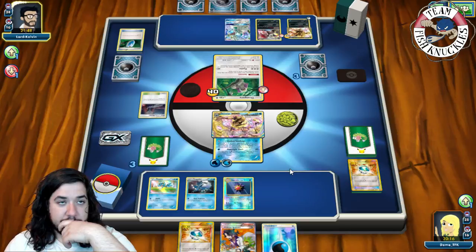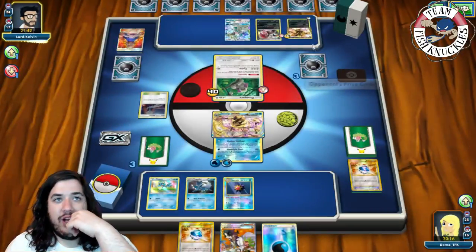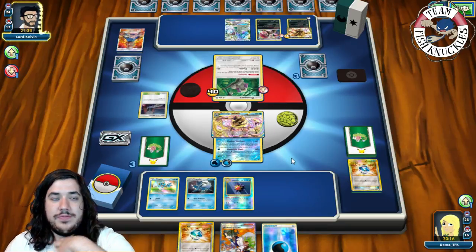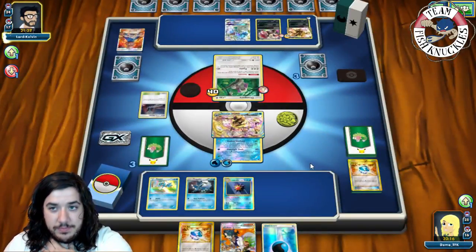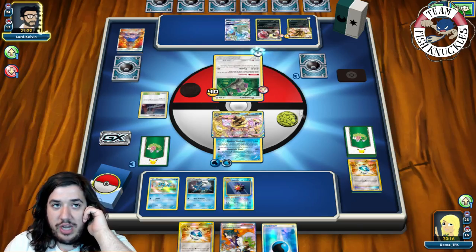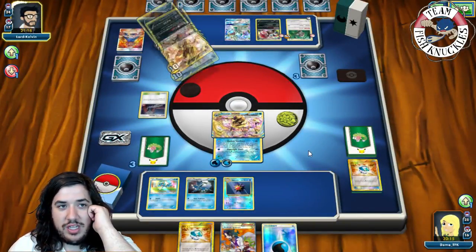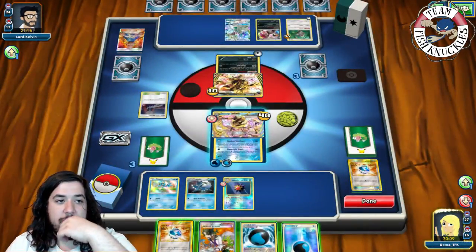On his turn he shuffles a Double Colorless and Rainbow back into his deck, then VS Seeks for Hala to shuffle and draw seven. If he doesn't find a Float Stone Oranguru will stay stuck in the active, or he'll have to commit a Double Colorless to Zoroark and go for Foul Play — which we don't care too much about. He attaches a Rainbow Energy to the active — fortunately Altar of the Moone gives him free retreat, so we see a Foul Play for Shadow Stitching.